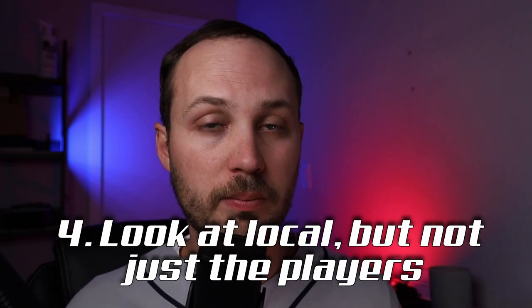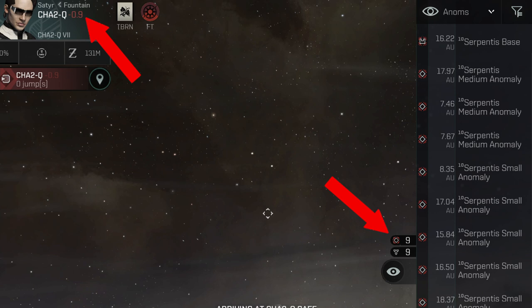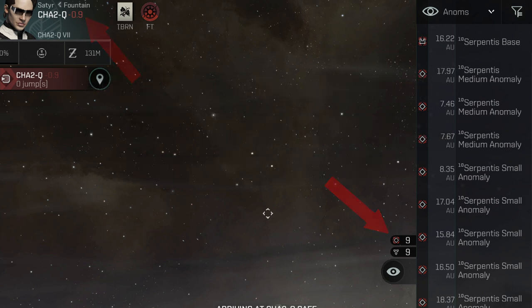This dovetails nicely into number four, which is to pay attention to local. Obviously we want to look at how many people are in local, but also pay attention to how many anomalies are up or how many belts are up. In a lot of cases, if there is a ratting group in the same system as a mining group, if you attack the miners, the ratters will come to help and it can be a sticky situation. By knowing that maybe there are only seven or eight anomalies in a negative 0.9 system, there's probably a group out ratting and you can expect reinforcements if you try to gank a miner. So keep an eye on local, including from an NPC perspective, because that can give you some really important information.